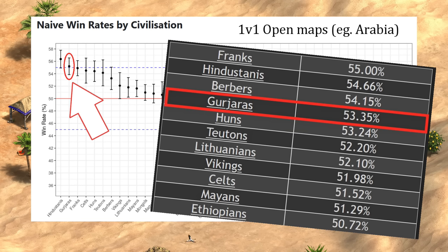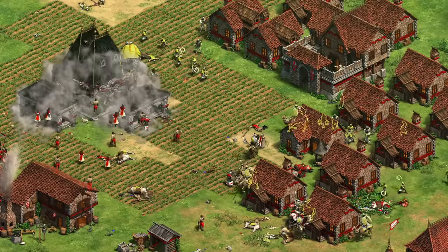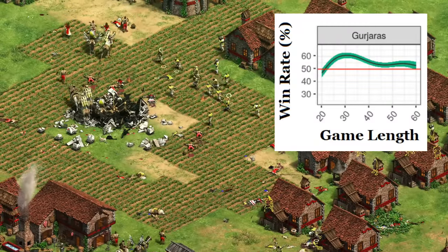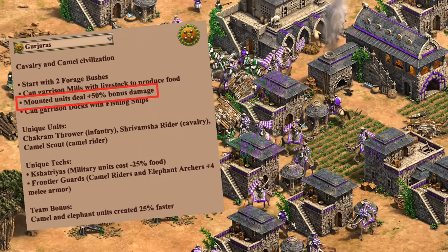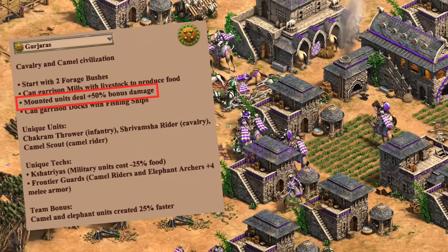agestats.net puts Gurjaras at number four on Arabia, though this site includes all elo ratings while Age of Statistics only uses 1200 elo and up. Either way, it's clear they're doing very well on open maps. Likewise, they're doing great on closed maps, so they seem able to boom as well as anyone in addition to playing for aggression. Their peripheral stats show they're really crushing it in 30-minute games, which implies a lot of their wins are coming in Castle Age — whether reflecting their unique units or their camels' bonus damage helping beat knight civs isn't obvious from this alone.